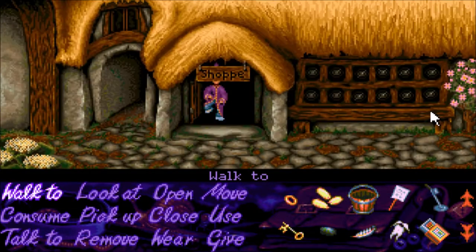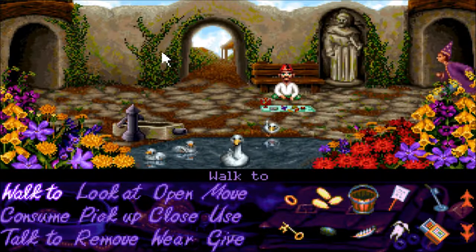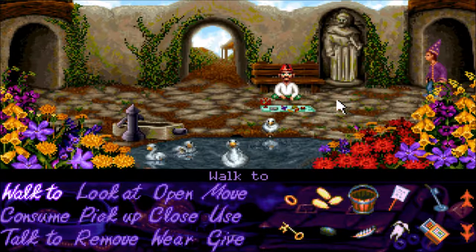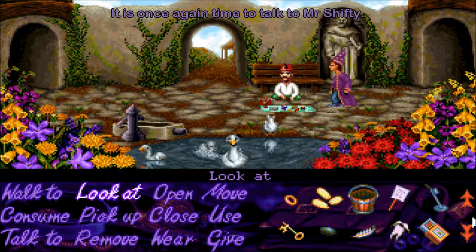We have too many things to try now. Should we first try to do something with the gem? We also have the beans — and we have that compost we'd totally forgotten about. We have so much stuff to do.